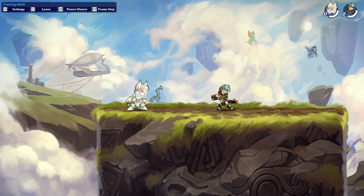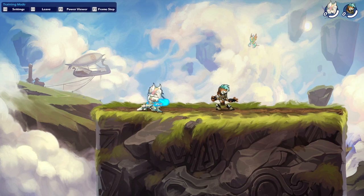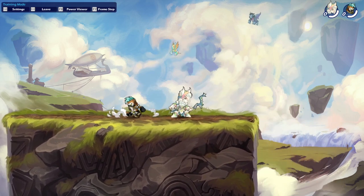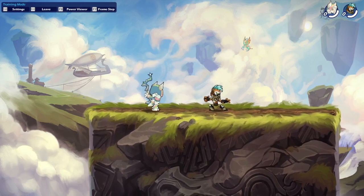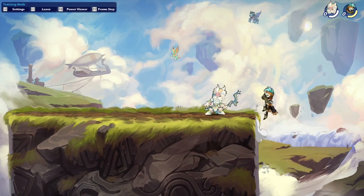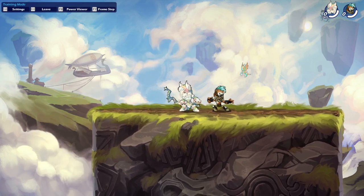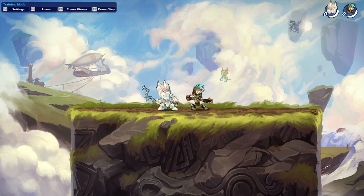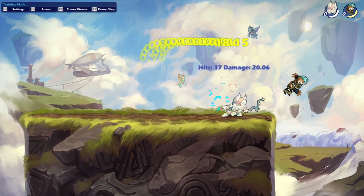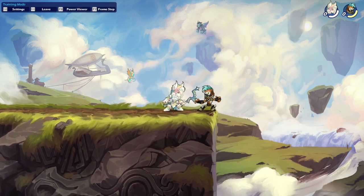First of all, as always, we're going to take a look at Yumiko's main attacks. She has three main attacks with each of her weapons: the side signature, the down signature, and the neutral signature. First off, the side signature — it's a pretty decent attack with low damage for a signature. You can hit it from mid range to far range and it's pretty fast, so you can use it to get to your enemy quickly, put some pressure on them, and do some nice damage.